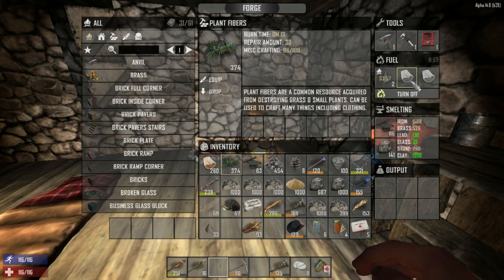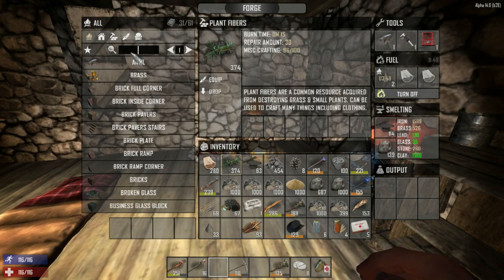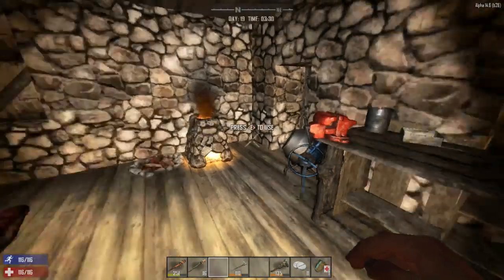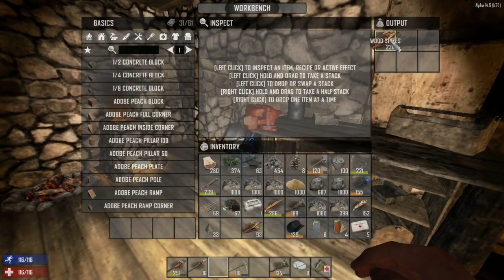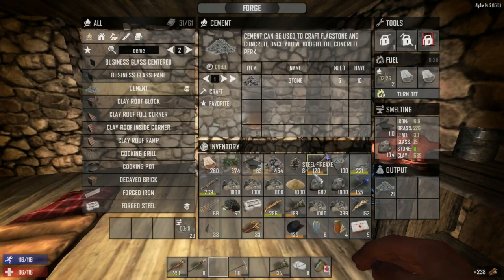I'll pop in a bunch more fuel — 12 minutes, that's only three ticks, which is pretty good. This stuff is smelting down nicely. Got a bunch of iron in there. Let's make some cement — we can make 52, so let's make 50. That processing takes about half a minute. We've also got more spikes in here already, so I don't think we need to build more spikes.